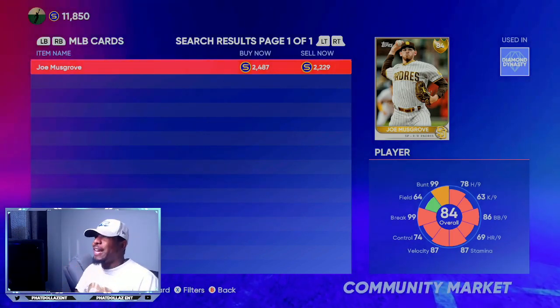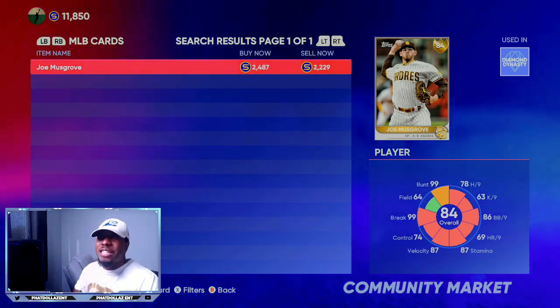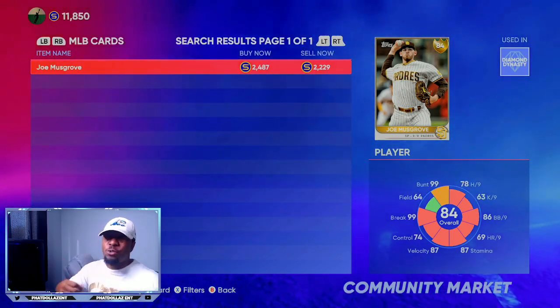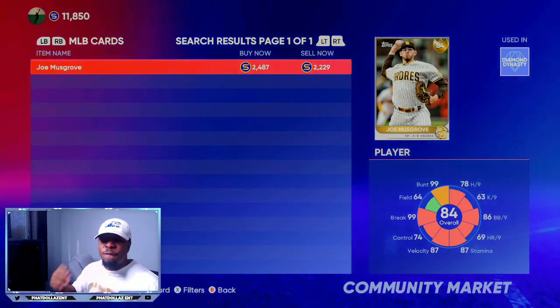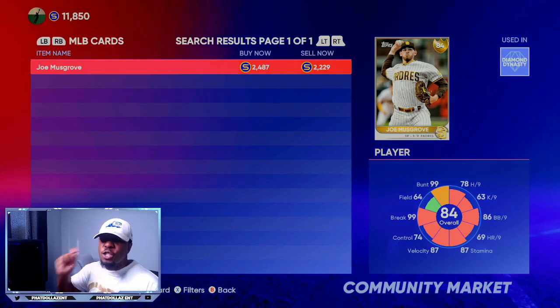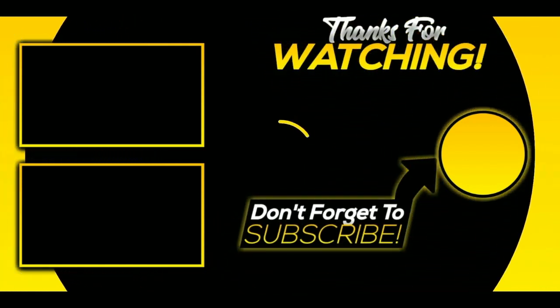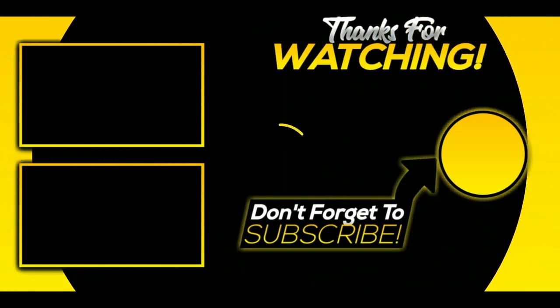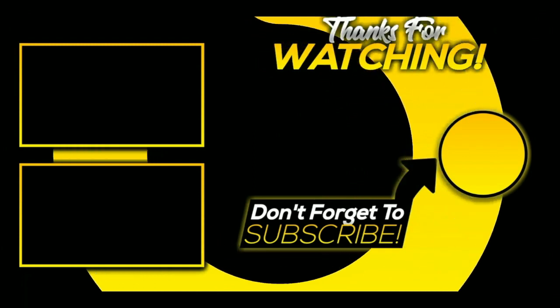If you enjoy these type of breakdowns, we have the hitters coming up next, and then exactly how to use the exchanges to help you spend 600 to 650 stubs and turn around and make 3,000 to 3,500 stubs super fast. Let's go — see you next time.